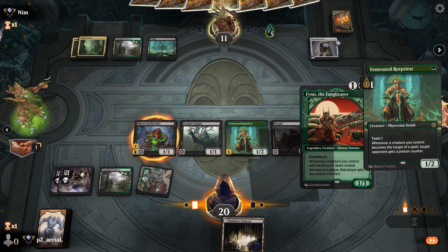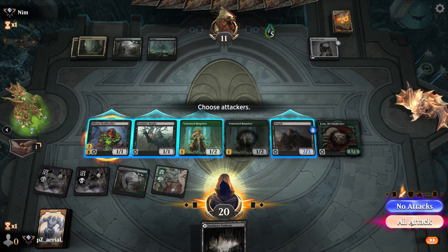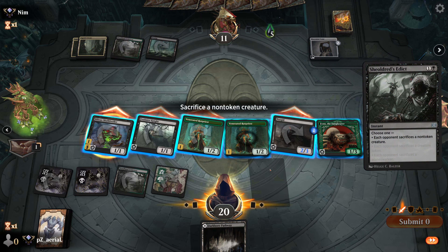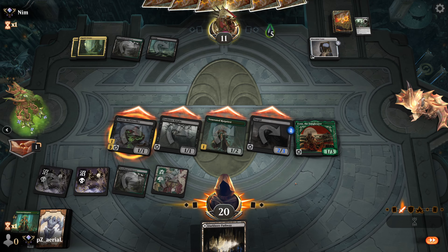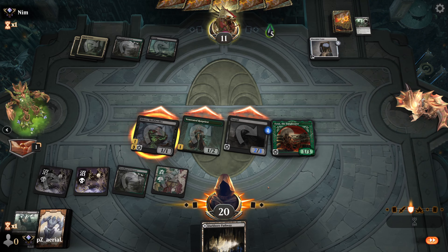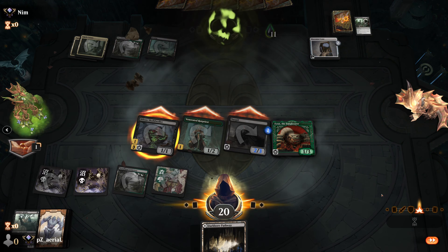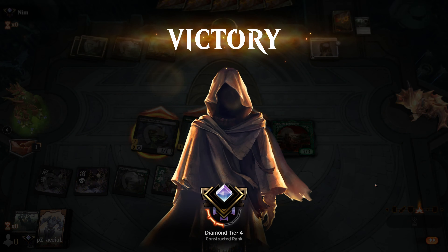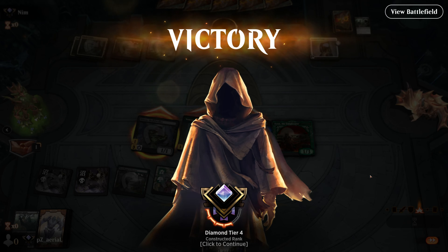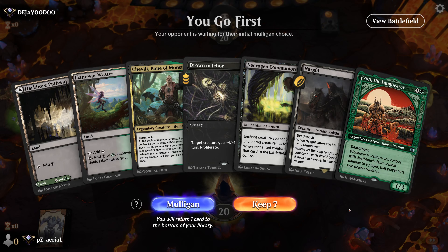We'll end the turn. They're starting to draw out here. And we have a potential kill — Rot Priest, then Finn. Will they counter this? This is a must counter. Alright, this is lethal. We'll sac the Venerated Rot Priest. I will lose the Foulmire Knight. That's a lot of poison — up to eleven. These games are going by real quick. That's cool. That was our round four. We haven't had a round last more than four minutes — that is crazy.